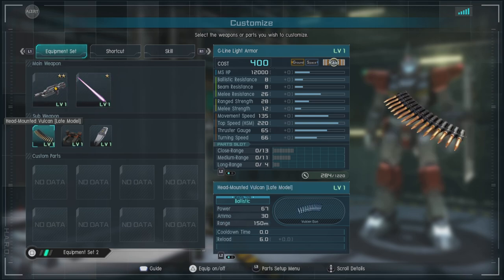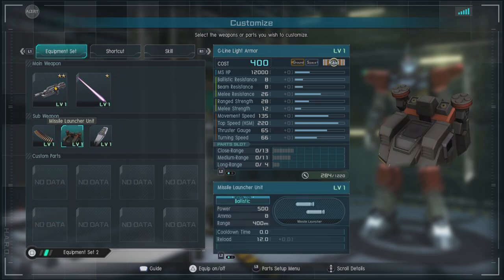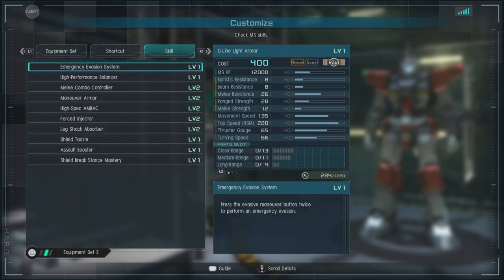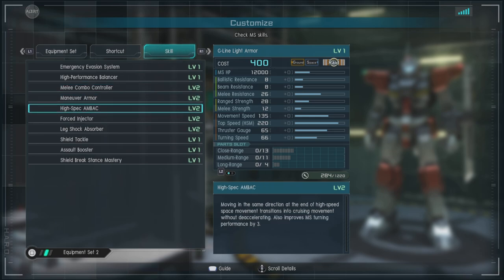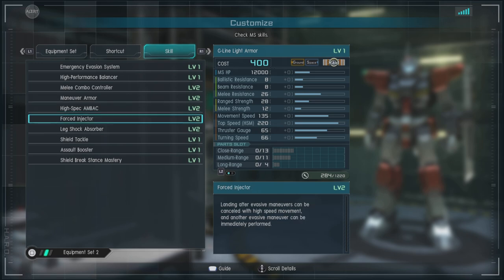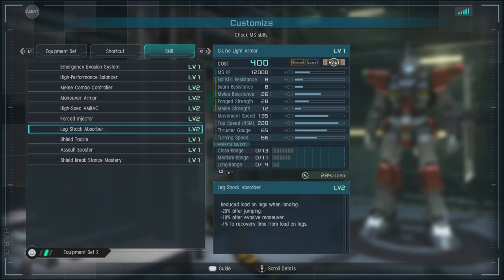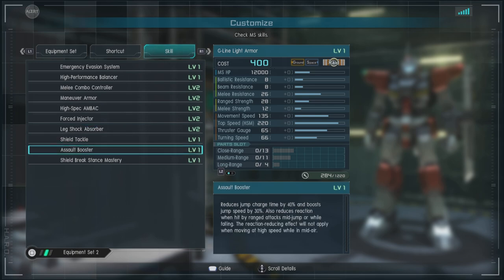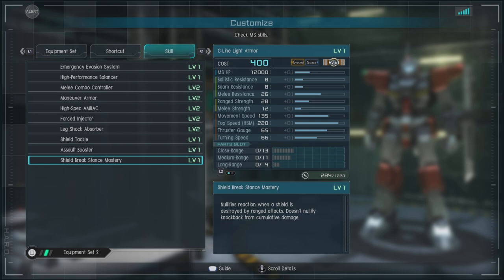It has a really nice range. This unit is very good at harassing a unit before moving in to finish them off in melee. It also comes with the G-Line Shield, which is a large-sized shield. For skills, we have emergency evasion system, high-performance balancers, melee combo controller level 2, maneuver armor level 2, high-spec AMBAC level 2, forced injector level 2 — which is very nice — leg shock absorber level 2, shield tackle, assault booster, and shield break mastery.